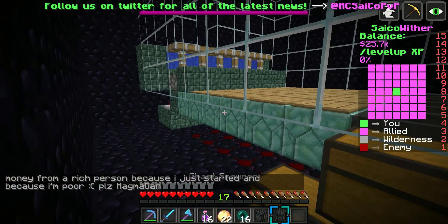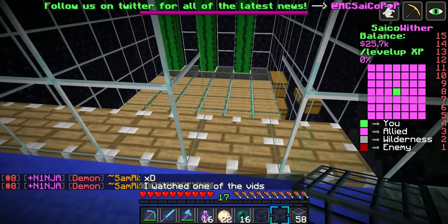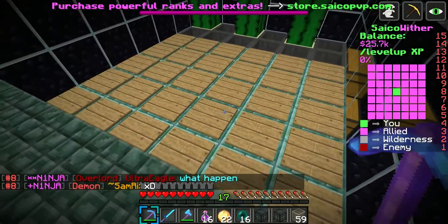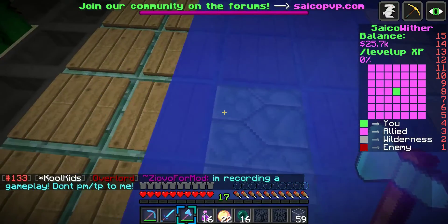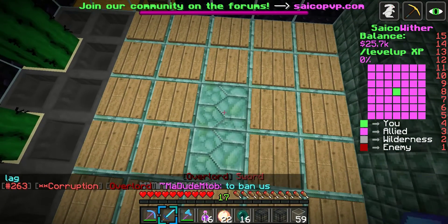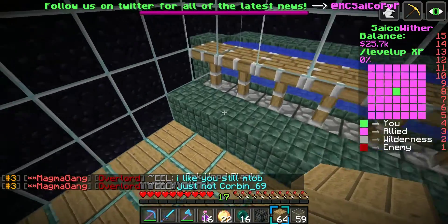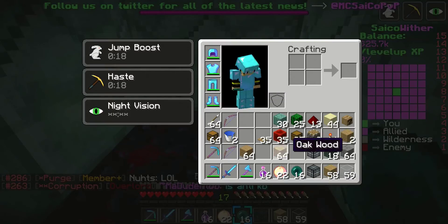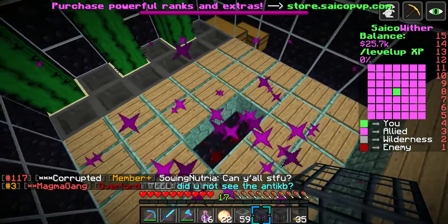Now that we're level 17, I can place the ghast spawners. I have two of them, so let's go ahead and place them and see if this thing works. Let's get some glass ready to cover up the hole, make it a bit bigger so we can get out faster in case the ghasts immediately spawn. I'll place them right here in the middle of the floor and make sure there's no water, otherwise we'll have to tear up the whole floor to replace the redstone below.